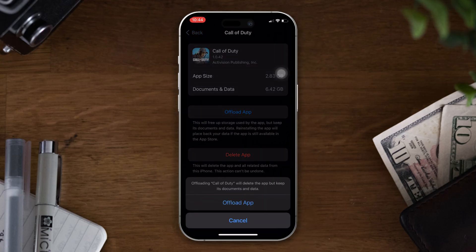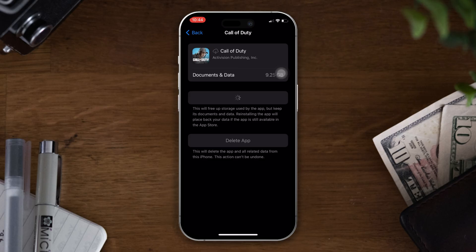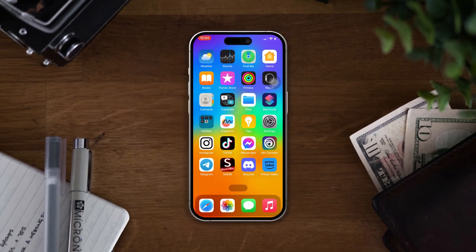Now reinstall the app and hopefully your problem will be solved. This is how you can solve the Wi-Fi issue on the Call of Duty game. If you still have any issues, please ask me in the comment section below, and don't forget to subscribe to our channel. Thanks for watching.